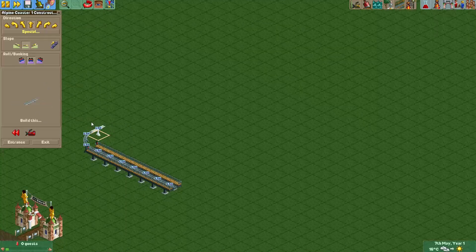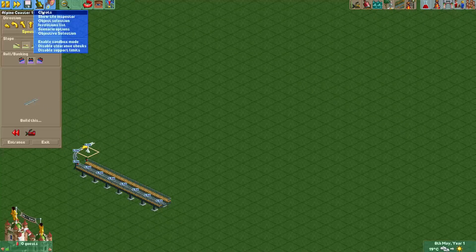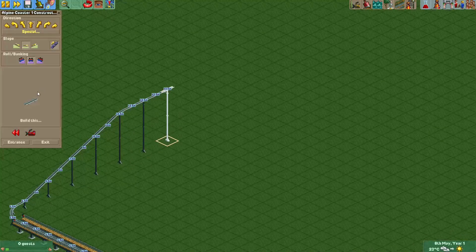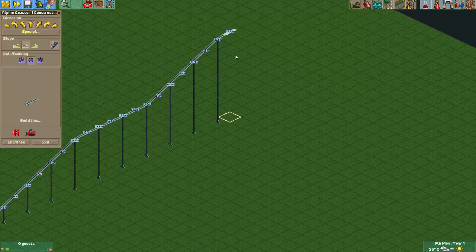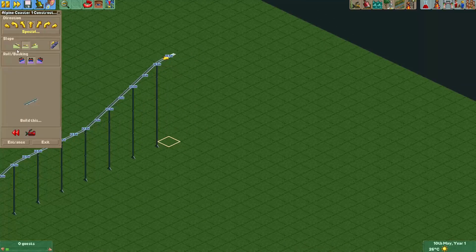Typically, real Alpine coasters that don't allow braking may differ from those that do — the ones that allow braking definitely don't have uphill sections. Anyway, I'm going to disable the cheat for now and let's give this ride a chain lift and do a bit of a straight section. Typically these coasters will follow the landscape quite closely, and you'll find them in hilly or mountainous landscapes.